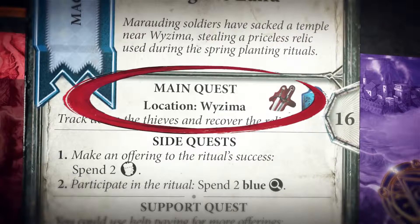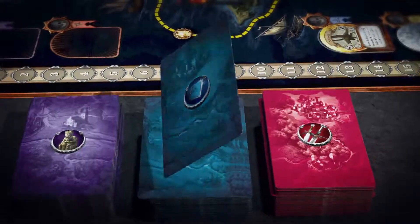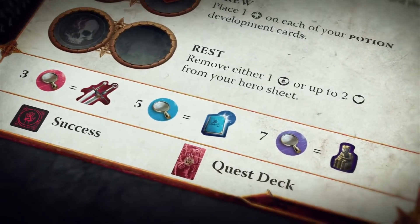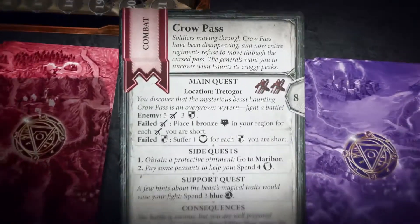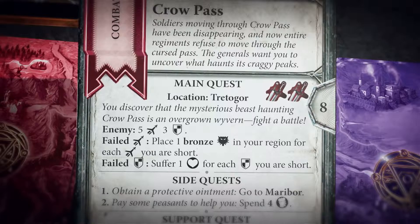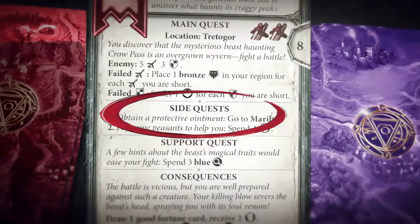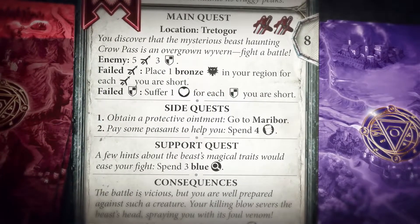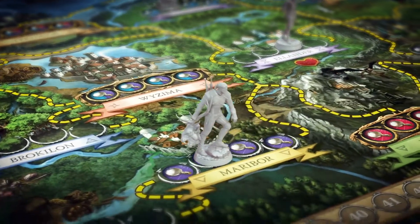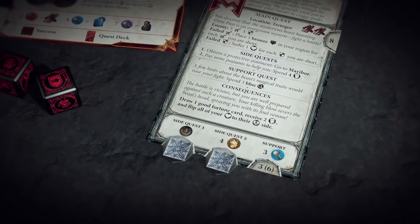The main quest is described on top of the quest card. To complete it, you must acquire proof tokens, usually by exchanging lead tokens. These can be had by traveling, or by using the investigate action to draw a card and resolve its effects. Leads can be exchanged for proof tokens according to the exchange rate listed on each hero sheet. For example, to complete the main quest on the Crow Pass red quest card, a player must acquire two red proof tokens, travel to Tretagor, and slay an overgrown wyvern. A player can complete the quest only if he is currently in the main quest location. Side quests earn you additional VP at the cost of extra resources or visiting an additional location. The side quests for the Crow Pass quest require that the hero travel to Maribor to obtain a protective ointment and spend four gold tokens to pay some peasants for their help. Then the player places common markers on the bottom of the quest card to indicate that the quests have been completed.